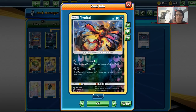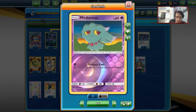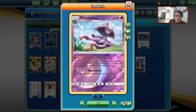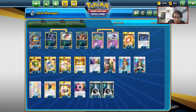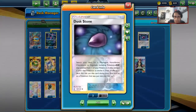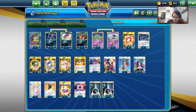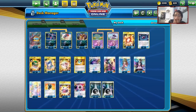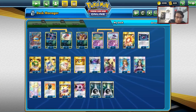I have Evoltol in here for the free retreat cost — it's sometimes nice to start with. Starting with Misdreavus isn't bad either, because you can still go turn one Mismagius and knock itself out, which moves it from the active spot. For the ball search side, we have four Nest Balls and three Ultra Balls — a little low, but we have Dust Stone to also get our Pokemon. Nest Ball is really important, but we need to find Weavile too, so Ultra Balls come in handy.